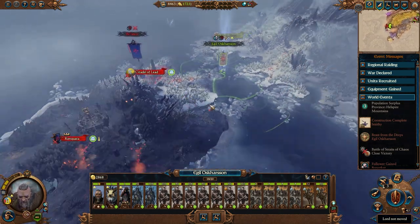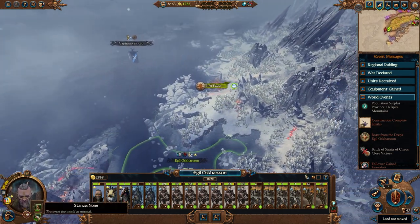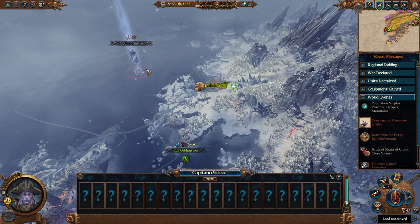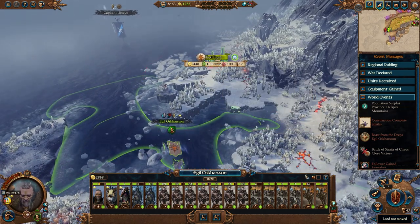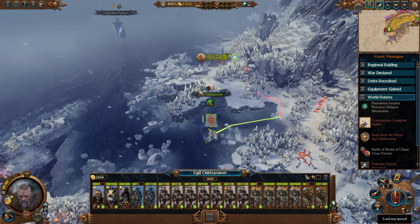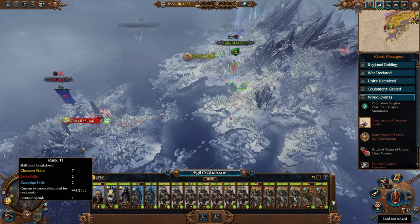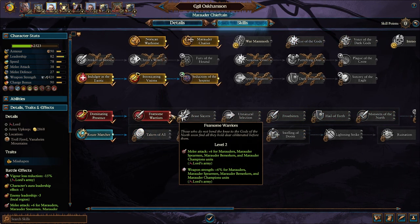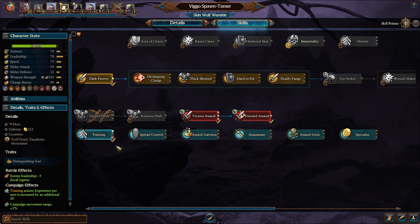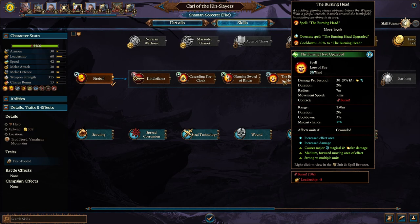Since we do have Bellicor here, what we are going to do is turn tail and go recruit up some more strong soldiers before he arrives. We'll jump into March Stance and then go ashore, try to land at the Trollfjord. Bellicor is most likely going to go up north and attack that Dark Fortress once more, so we can keep that in mind. We'll grab the Fierce Warriors here with Egil. Vigo will grab his secondary point in training. And then good old Carl — Carl will give you the Kindle Flame.